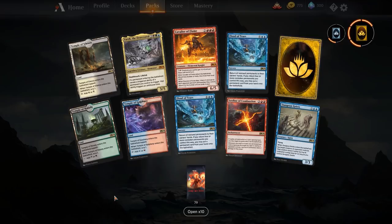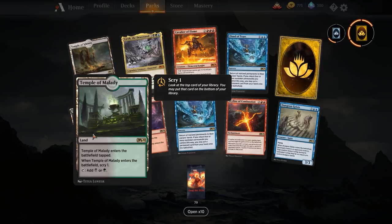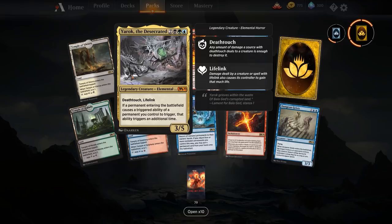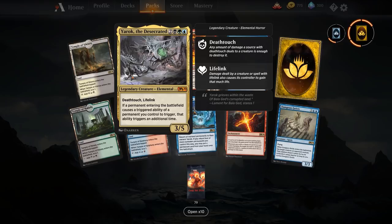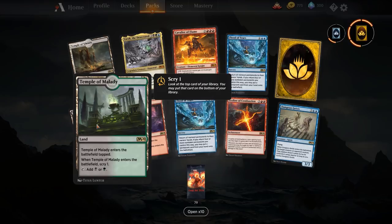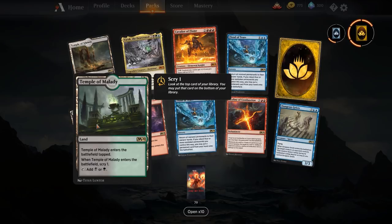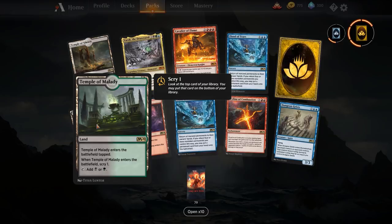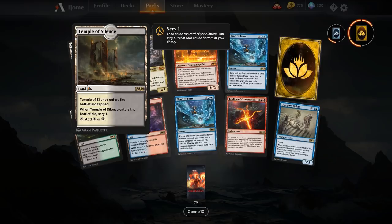At the moment I wouldn't really replace too many things with the temples since shocks and checks are generally better. But there are situations where I'd run them — specifically in decks like Yarok, a five-mana legendary creature that causes triggered abilities to trigger an additional time. Temple of Silence is a scry one twice if you're running Yarok. I'd suggest a maximum of two in your deck; if your deck is slow and doesn't really get off until turns two or three, tap lands aren't the worst. But if you're running Llanowar Elves you definitely don't want scrylands.